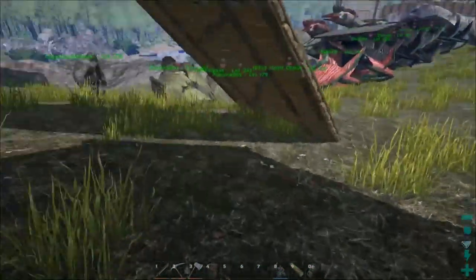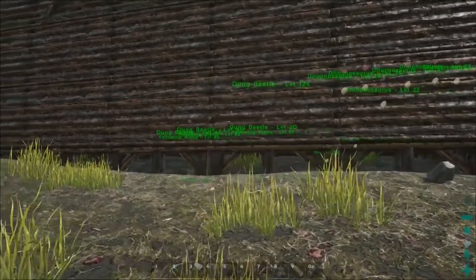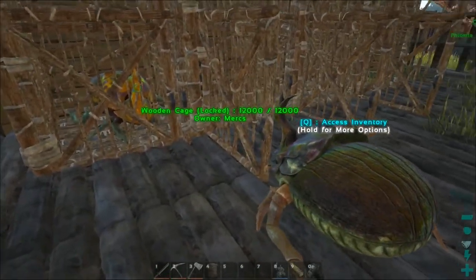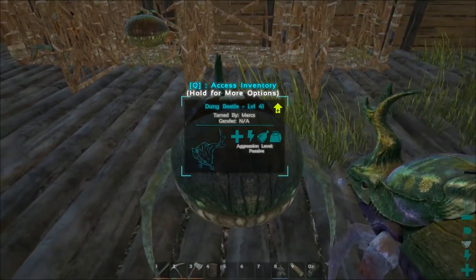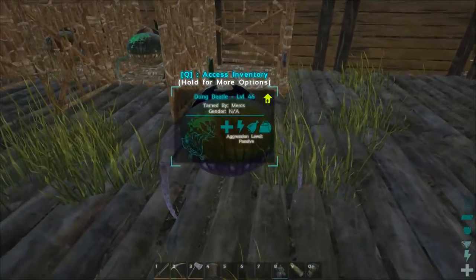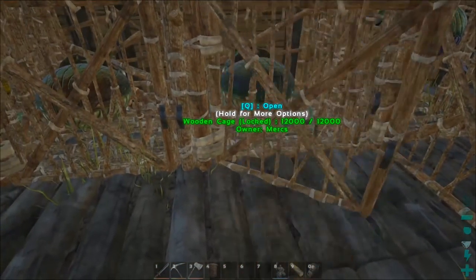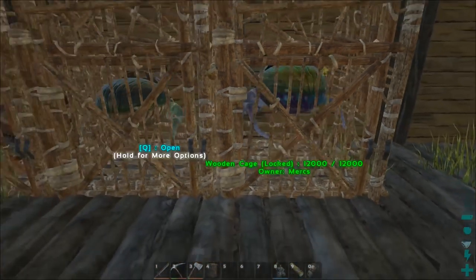Let's do this — beetle punching! Everybody over here. Get as close to the cage as possible. If you want to save yourself from a spanking, get in the cage — that sounds so wrong. You're pretty close. Just get your butt in there. That is a lot easier than trying to get them to follow me in — may not be as nice, but it works. Enable wandering, close this, enable wandering, close that. Awesome!